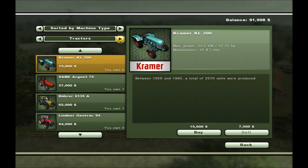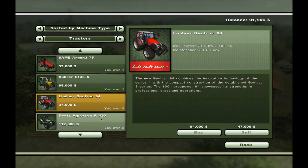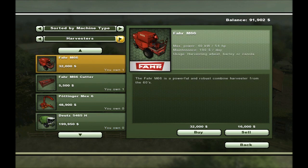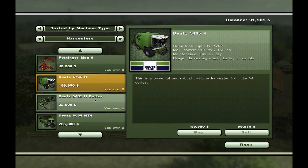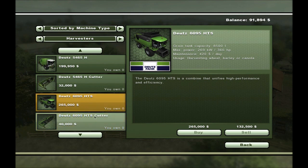Let's check on the market. I could afford the Lidner Geo Track, a similar or identical one to what I have now — I'm not far away from that. But I'm going to go for the Dutz Egratron K420. As you can see, $199,950 plus $32,000 for the Dutz 5465H and the cutter — so that's a lot of money. It has a very nice tank capacity though. So that would be around $300,000 to get this, and I'm about two thirds of the way there.